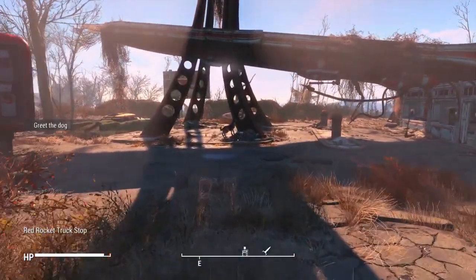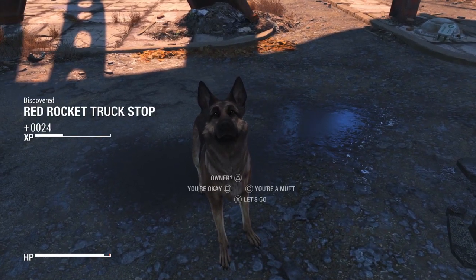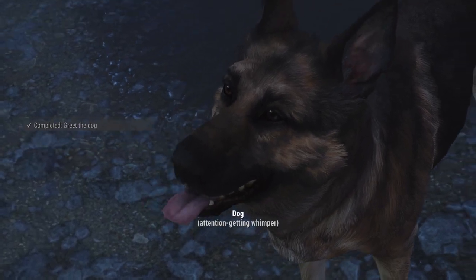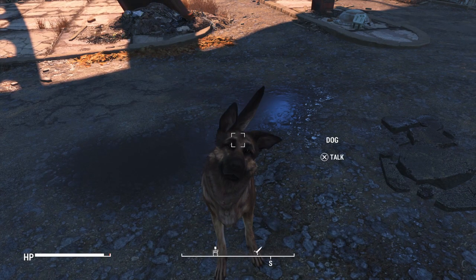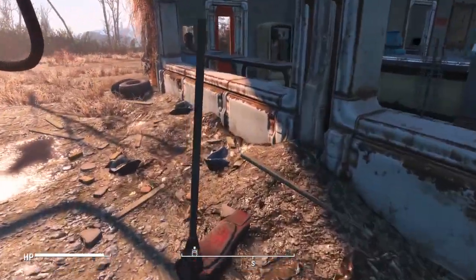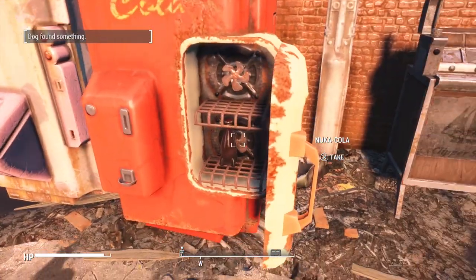All right, hello Dogmeat! Excuse me dog, that's right I don't know your name yet. What are you doing out here all by yourself? Hey baby, you want to come with me? You're such a good boy. Okay then, let's stick together. I'm not gonna issue any commands - Dogmeat can do whatever he wants because he's a big cutie. Nice, I like it. Let me go ahead and just grab everything - of course in a futuristic 1950s world I need a bunch of cigarettes.